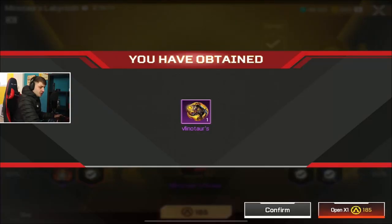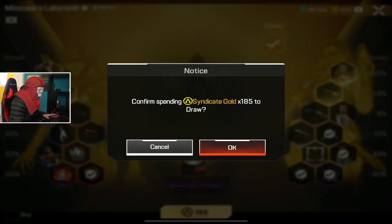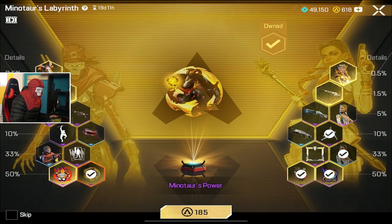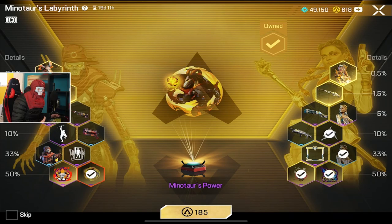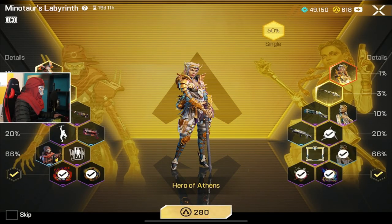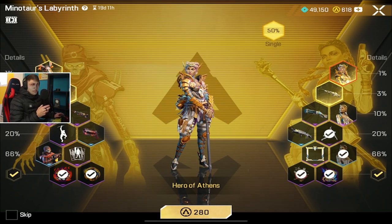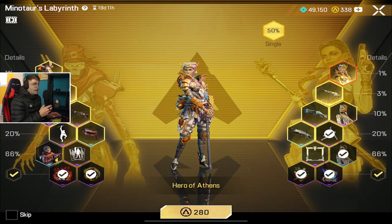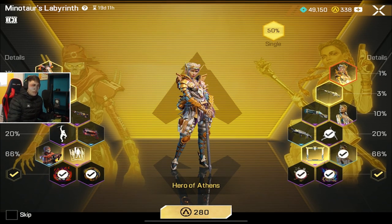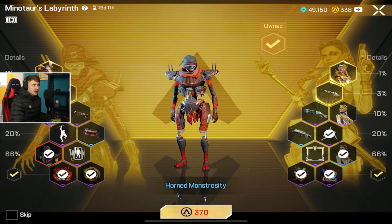I know what to do — this is the only way I'm going to get Revenant. 185 a pull. Give me some Revenant. Did I really just get the bottom tier? All right, let me go for the Loba instead. Let's roll with it. 280 a pull. Let's go, Loba. The second from bottom tier? I've got no more. We failed, chat. We failed to get it.